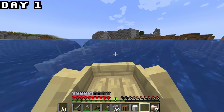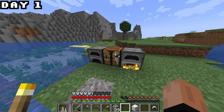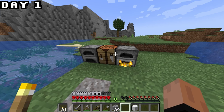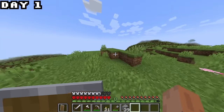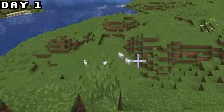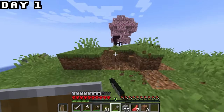After we found Mr. Crab's secret chest we found a very interesting island with a cherry blossom tree. But first I wanted to make sure I was all geared up, so I made full iron armor. After exploring the island for a bit I noticed we found a ton of sheep, which means food.